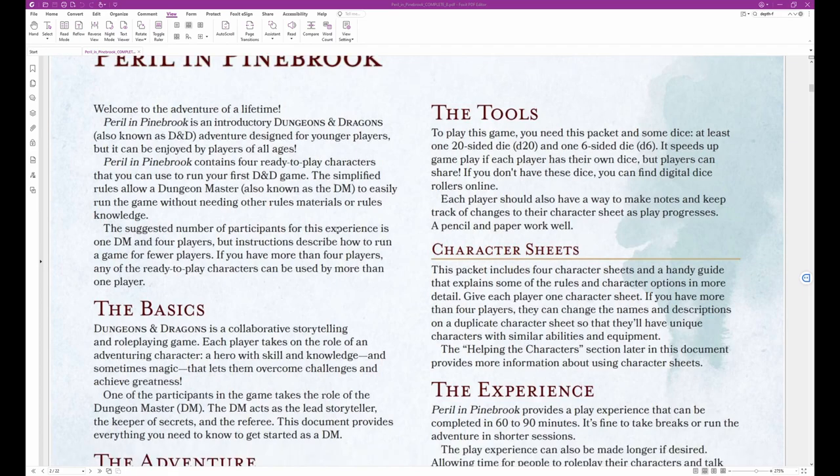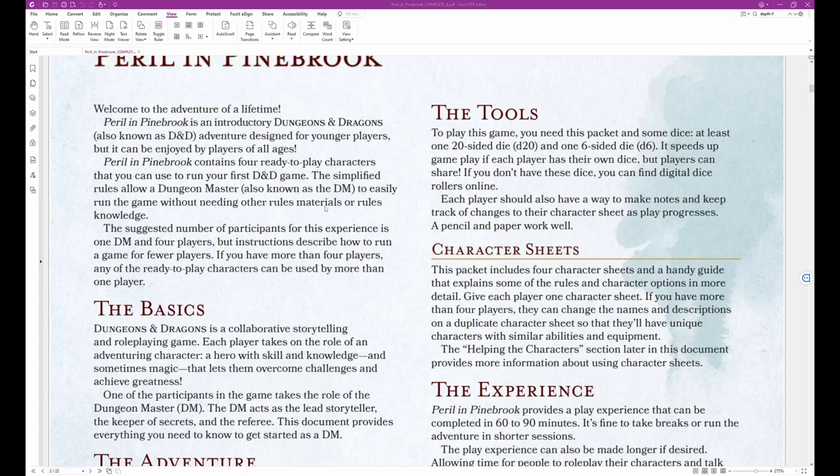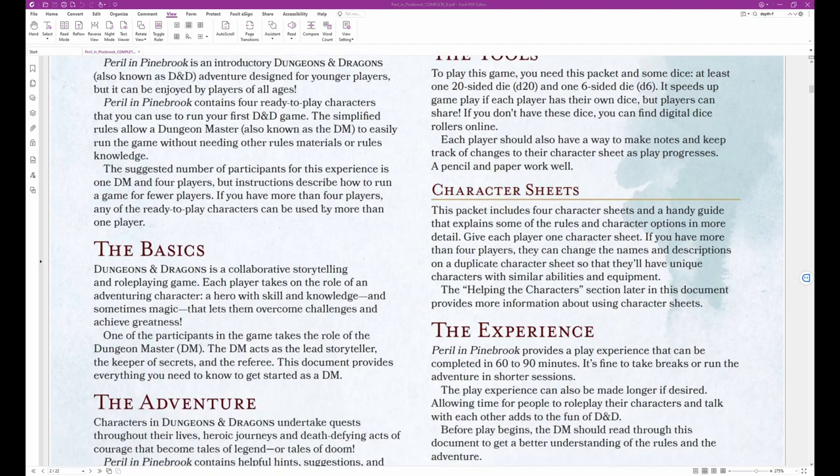Peril in Pinebrook contains four ready-to-play characters that you can use to run your first D&D game. The simplified rules allow a dungeon master, also known as the DM, to easily run the game without needing other rules, materials, or rules knowledge. The suggested number of participants is one DM and four players, but instructions describe how to run a game for fewer players. If you have more than four players, any of the ready-to-play characters can be used by more than one player.